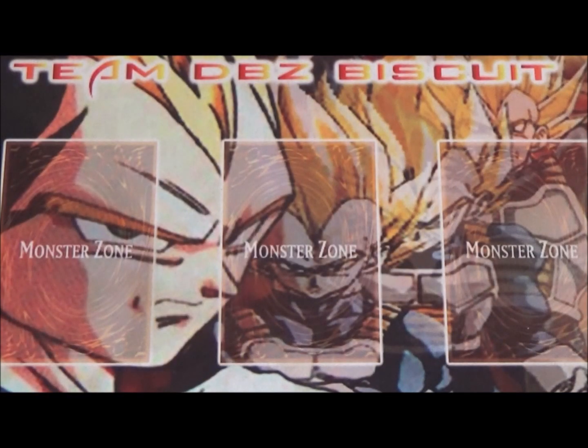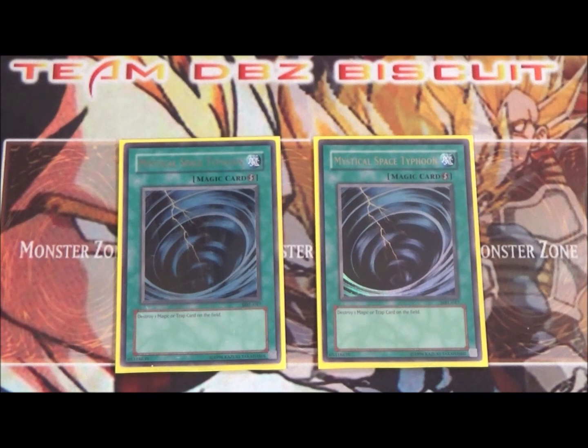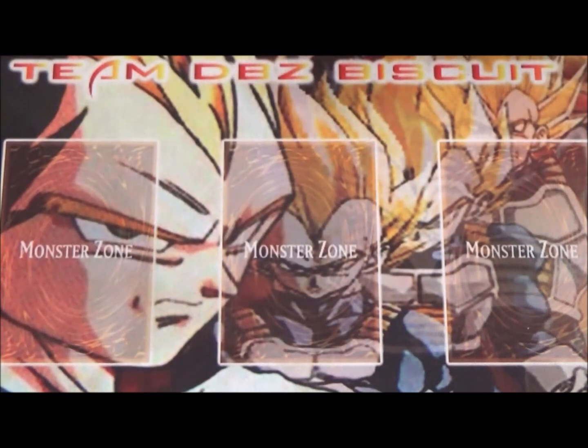Lastly for the spell cards, I'm running two Mystical Space Typhoon — which can be switched out for Twin Twisters or Cosmic Cyclone. I've been having a lot of issues with dolls coming back, people slipping in Anti-Spell Fragrance and Imperial Order — that card where you pay 700 LP. Being able to chain MST to it as soon as it comes out lets you make your plays. I just wanted an out for that just in case, and that's it for the main deck.